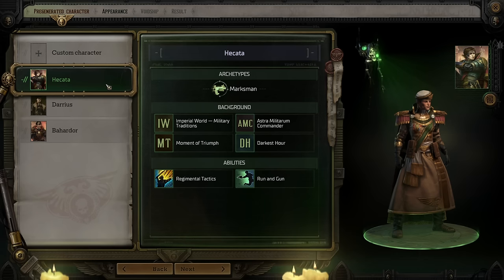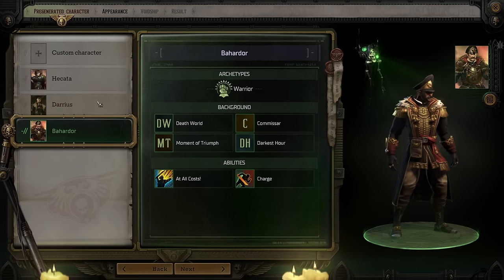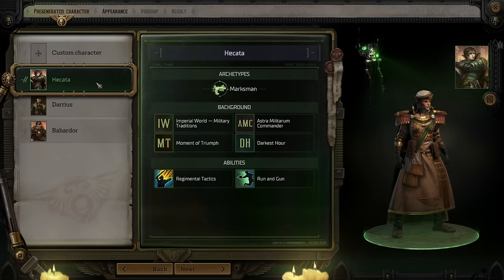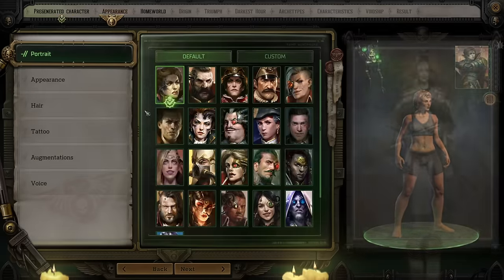Each pre-generated character represents three of the four basic archetypes. The one they excluded is a little more difficult to play, though it is a very strong one. If you want to pick a pre-generated character, you can still change their appearance like you could with anyone else. But let's talk about creating a custom character — that is to say, who our rogue trader is going to be.